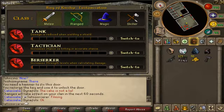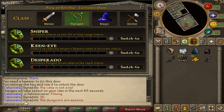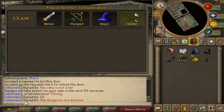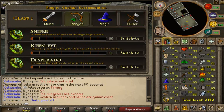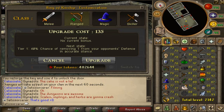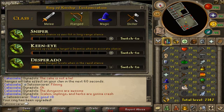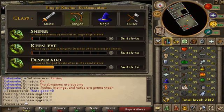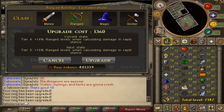Inside Dungeoneering, you're allowed to upgrade and change your Ring of Kinship to certain roles. These roles include melee, range, magic, and skiller. For complete details on the rings and specials, read the knowledge base or check the video description. In order to upgrade your ring, you must spend Dungeoneering tokens. The cost to level the ring gets greater as you go on, roughly doubling in cost. The cost starts at 135 tokens for Tier 1 and goes all the way to 235,000 for Tier 10. If all is spent on a certain role, you would have used around 323,000 tokens.